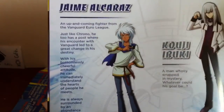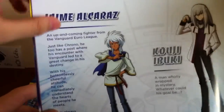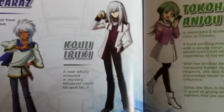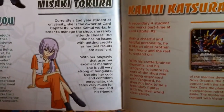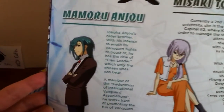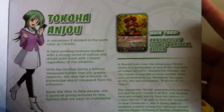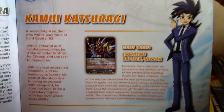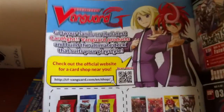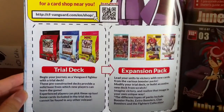We don't have Tokoha Anjos at least, but we have — I don't know the character's name — Jamie? Yeah, you know, for Anarcher. Yeah, there's an error, I already spotted it. Koji Buki. We have Misaki Tokura who has changed her shirt, finally. We have Mamoru Anjos. We have Tokoha Anjos, main card Renunculus Flower Maiden Asha. And we have Kamui Katsurai. Get your hands on the latest Cardfight Vanguard products and be an ultimate deck. These sets are already out quite a while ago, I believe.